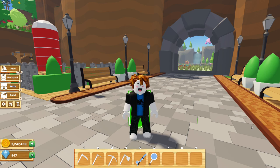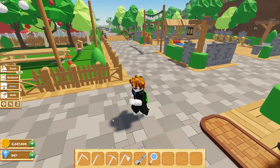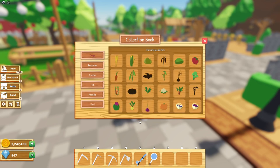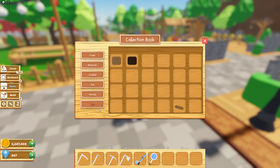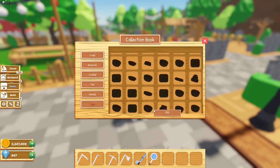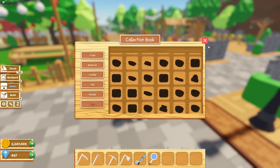Let's check some of these out. First, let me go to the skills progress — there's a new cooking skill, so we'll have to upgrade that. Let's check our collection book and there is a new collection for food, so we'll have to unlock all of these new recipes.